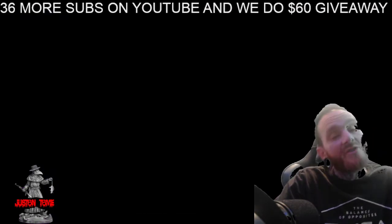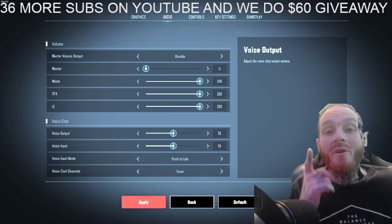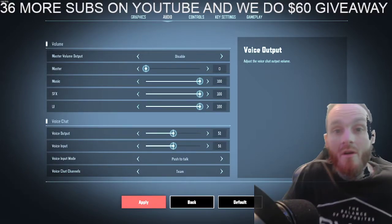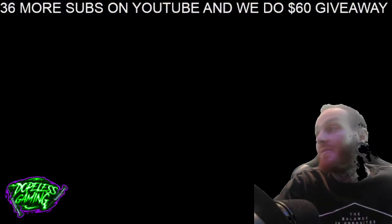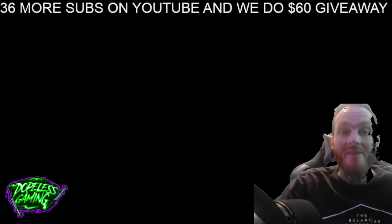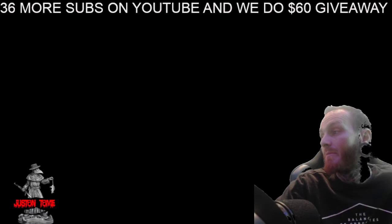Once you do that, load back into Super People and it should automatically be set. The button you're going to press is the letter U. Thank you guys for watching — if this was helpful make sure to hit that like button and share this video with anybody else playing Super People. Peace.